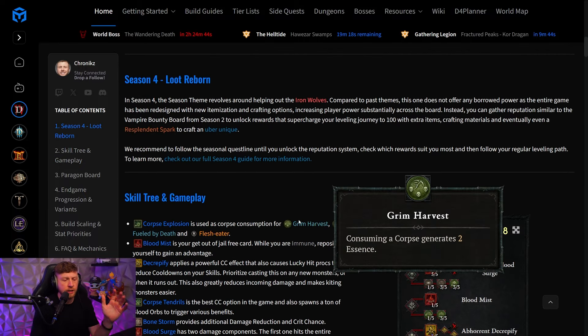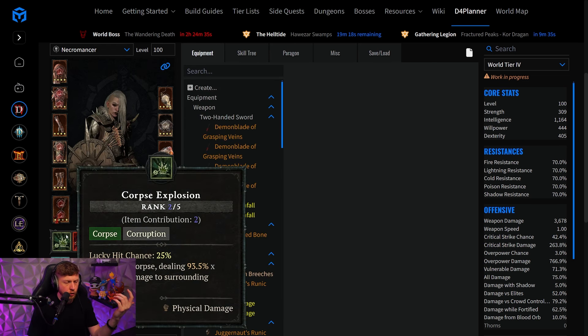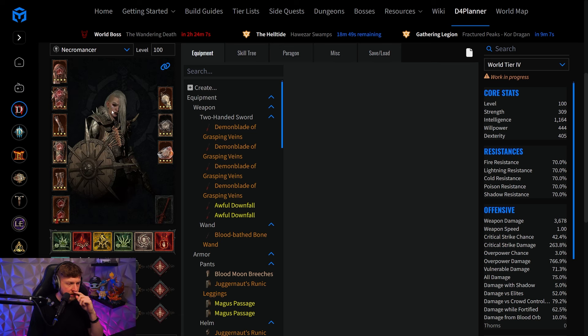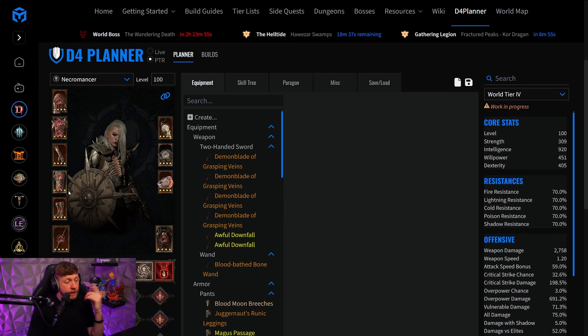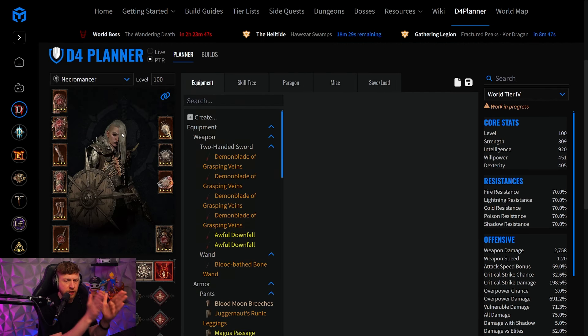On the planner for Blood Surge, we're actually going to use Sacrilegious Soul to have some automation for Corpse Explosion. We have the same two-hander setup here — utilizing the blood attack speed from the temper together with Rathma's Chosen on the neck, where we will easily reach attack speed cap during the uptime of Rathma's Chosen. In those four seconds you're going to overpower again, basically giving you the attack speed cap permanently as long as you keep attacking on bosses.